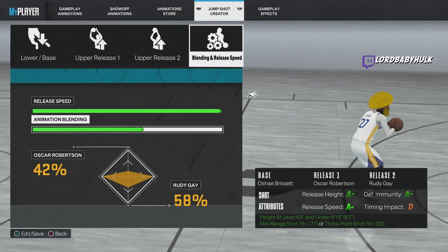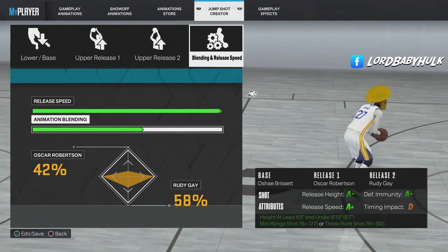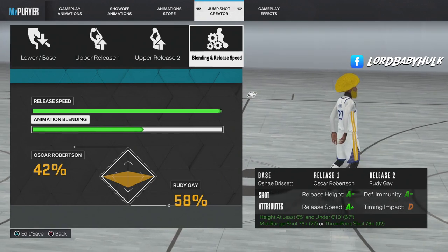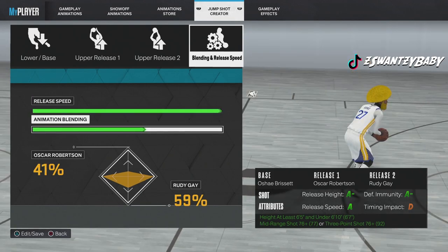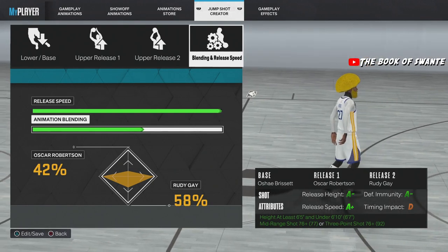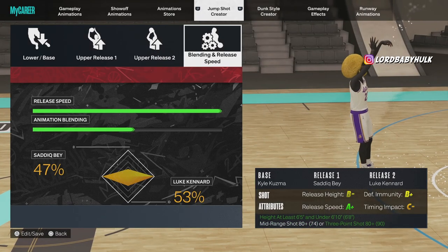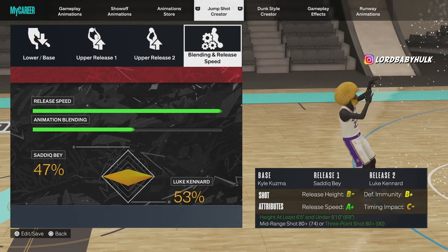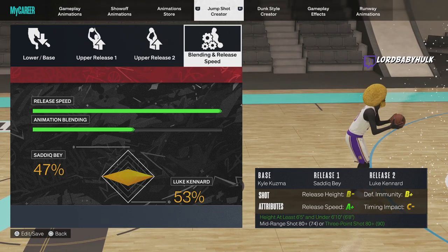I figured out some tricks to fix that — you have to do it or you're not going to be able to shoot. For this smaller build, I switched it up and changed the release speeds, making the jump shot one tick slower, and I get it to an A-plus. This way it's easier to shoot with on the 6'7" wingspan. I don't know why the game is like this — it's broken.